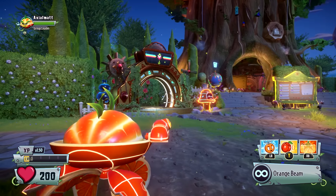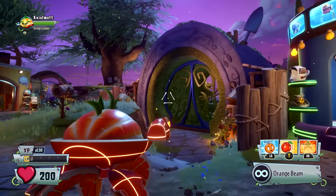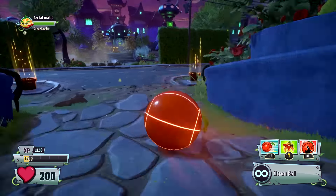This is the easiest to do with the Citron here. So we're going to help you get some secrets. Go ahead and pick him, then roll up into your ball and follow me really quickly.